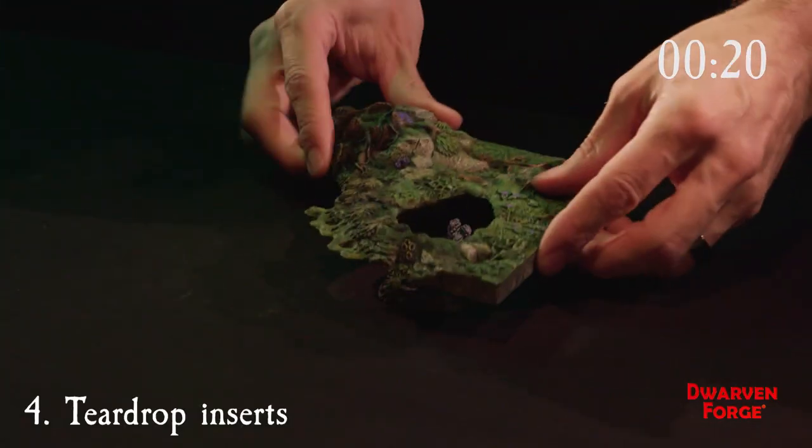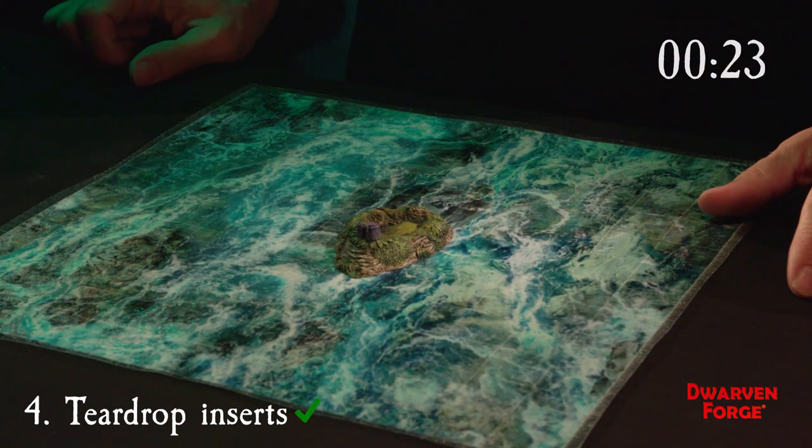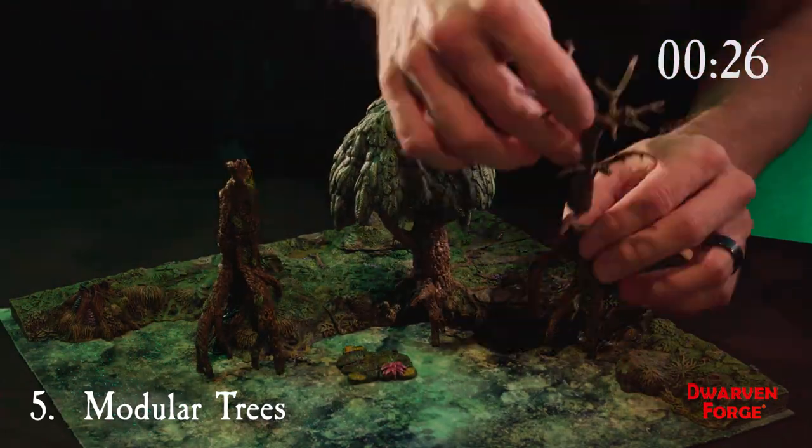We have teardrop inserts that work beneath the floors, on top of our floors, and as standalone scatter pieces. We have modular tree stumps so you can customize your swamp trees.